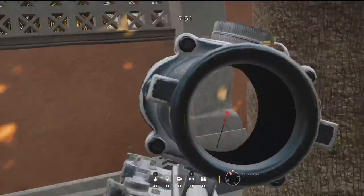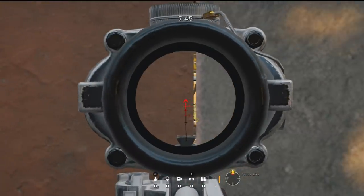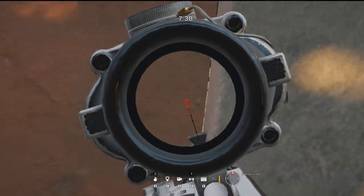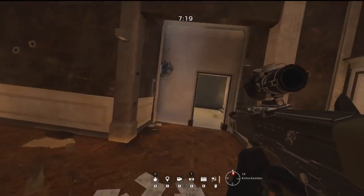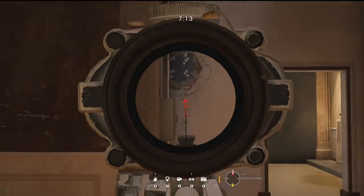Moving on over onto Consulate for this next trick — this is just a pixel peek angle that you can use in the Police Line spawn. All you have to do is on that pillar, there's a tiny small crack that you'll be able to see through to that middle window in front of the bathroom on the first floor. This could be very handy to get that early pick in the round, maybe catching someone trying to spawn peek from that window. It is a very short window of opportunity to take that shot, but it is definitely a handy trick to know.